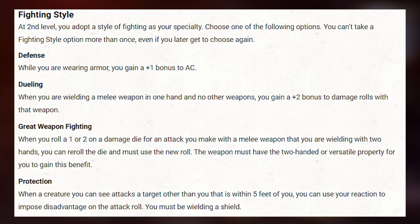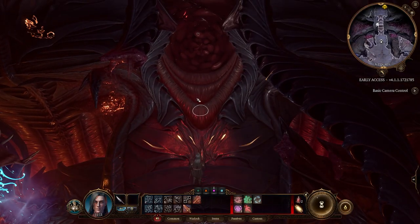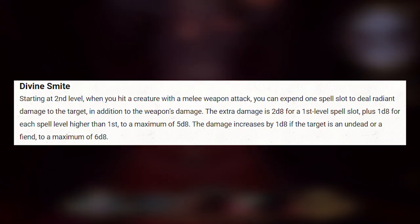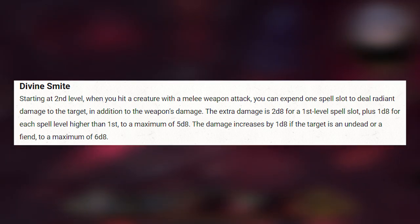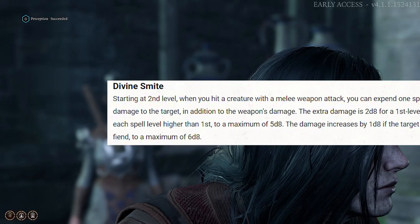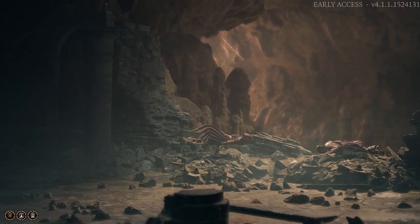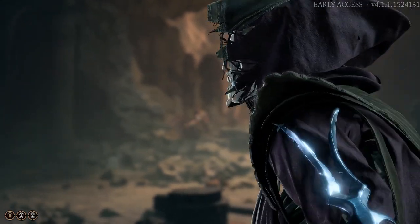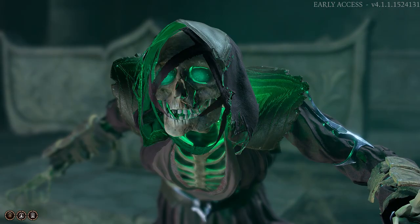They also get a fighting style like Rangers and Fighters at this level, so you can specialize in two-handed weapons or ranged ones for example. And of course they also get their iconic Divine Smite — one of the strongest Paladin abilities, dealing 2d8 Radiant damage on a hit using only a first level spell slot. And if the target is an Undead or a Fiend they receive an additional 8d8 damage. So for example, if you hit an Undead with a Longsword and smite them, you deal 4d8 plus 3 damage using only one first level spell slot — very strong and very cool.